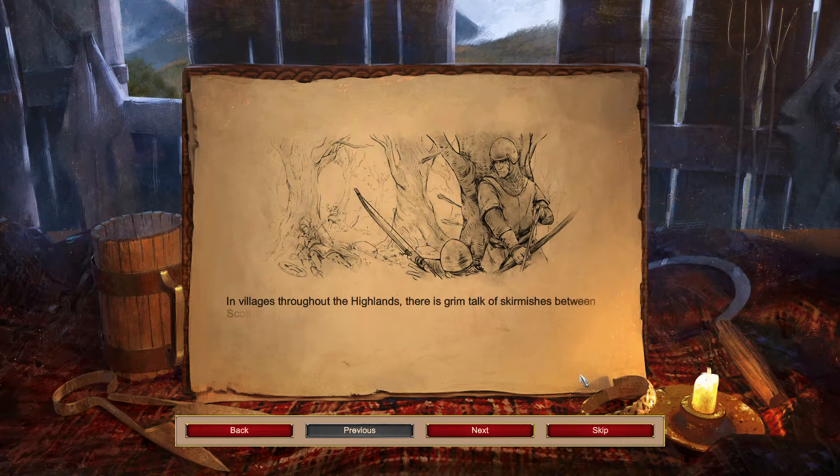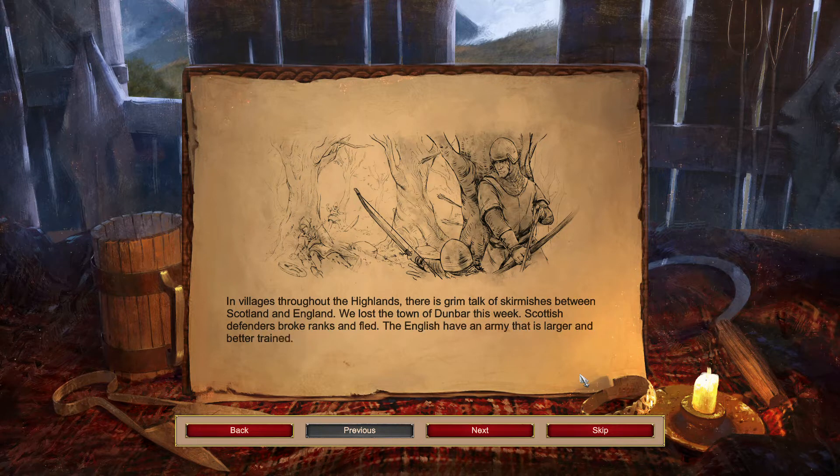In villages throughout the Highlands, there is grim talk of skirmishes between Scotland and England. We lost the town of Dunbar this week. Scottish defenders broke ranks and fled. The English have an army that is larger and better trained.